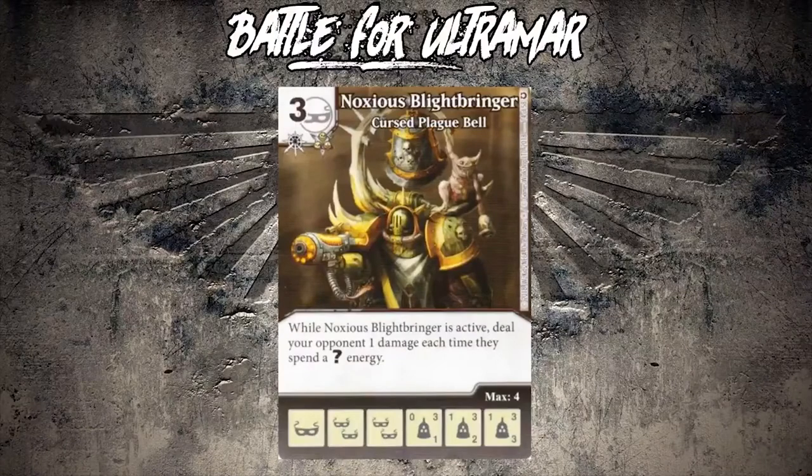Next up we have Noxious Blight Bringer, Cursed Plague Bell - a three drop mask character with a 3/3 on top, so three/three for three. While Noxious Blight Bringer is active, deal one to your opponent each time they spend a question mark energy. Yeah, probably not as effective as Tabaxi Rogue because this is a lot more difficult to control.